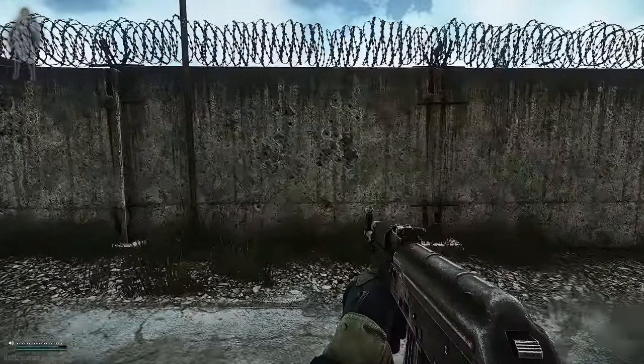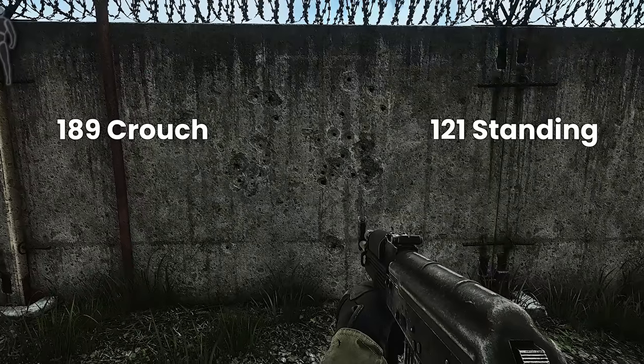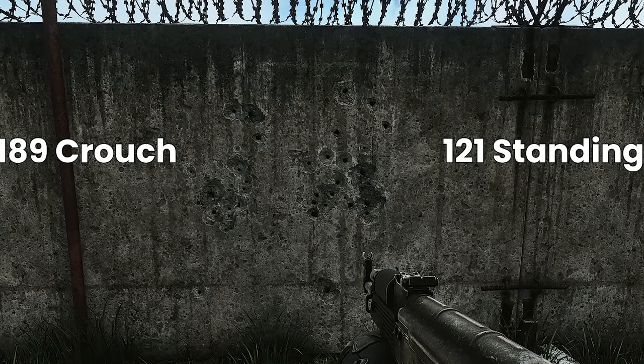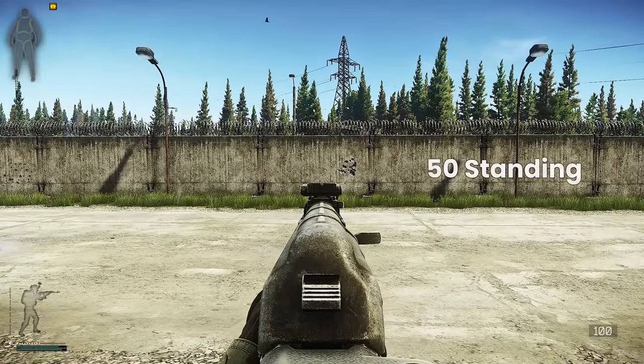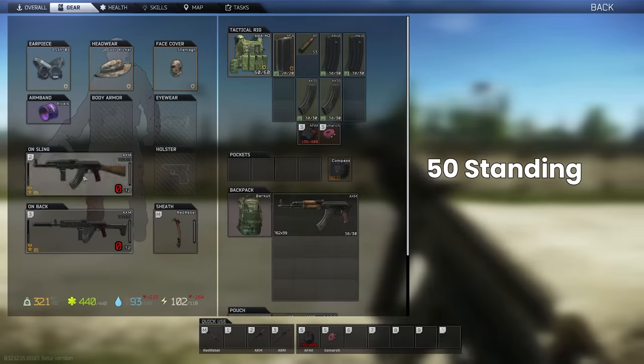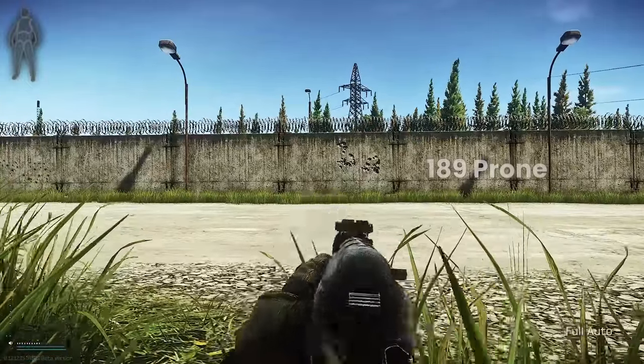There is clearly some randomness in the way that these function, so a broad match is all we can really get out of this, especially at over 150 recoil. Here is the same test with the prone 189 AKM versus the 50 from standing. This looks pretty good to me.